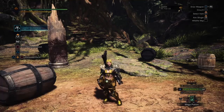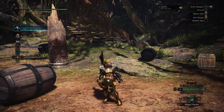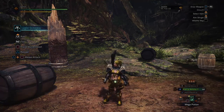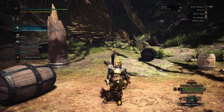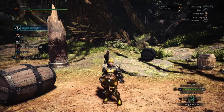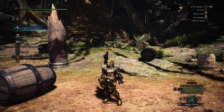We can all agree that attack value and critical hit chance are very important when it comes to DPS. However, we can't get hung up on these numbers because there are many more variables outside of these that we have to take into consideration when looking at DPS and when trying to raise our DPS.